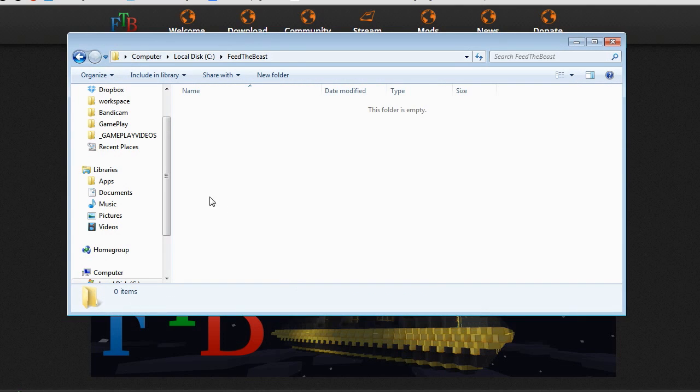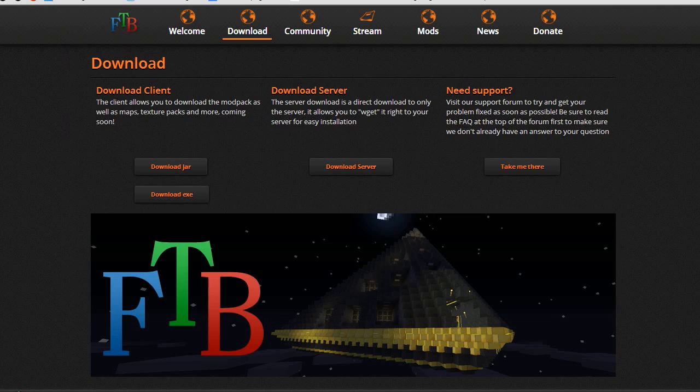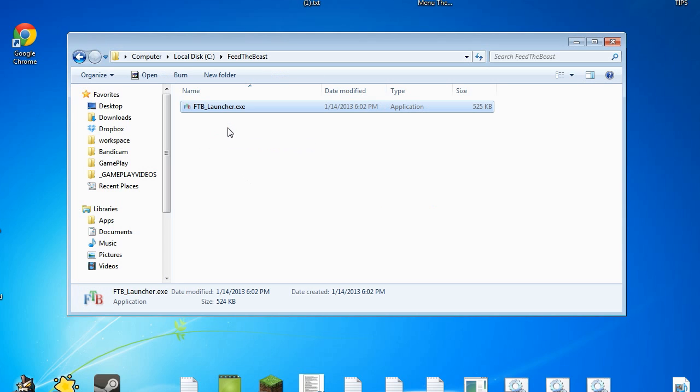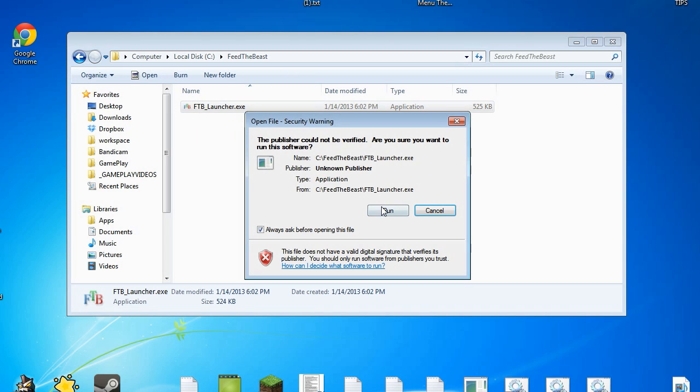The next thing you want to do is open up a folder where you want to install the program. I decided to put it in C, my local disk, in a folder called Feed the Beast. You don't have to worry about going into your user section or unchecking to see hidden folders for AppData or any of that. If you put it directly in C or even in Program Files, that will work just as well. I decided I want to get to this really fast, so I put it right in the C drive — and it works. Then go to your downloads folder and transfer the FTB launcher directly to this folder. It's only 525 kilobytes, so it's not that big.